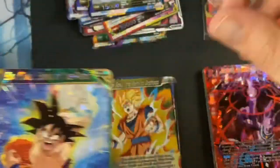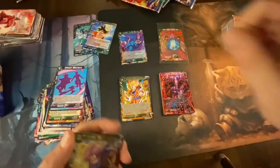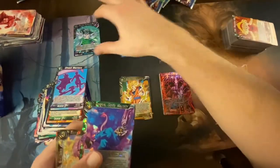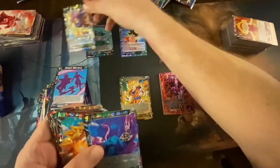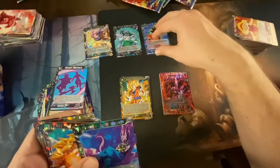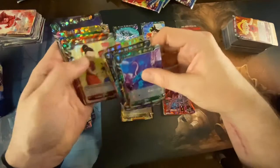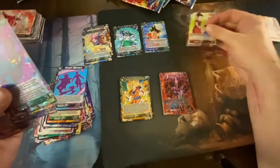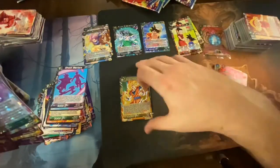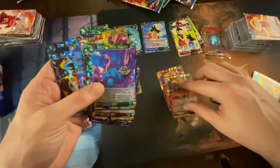So we pulled doubles of a few things: Sun Goku, Dr. Lychee, Trunks Saiyan Majesty — we got two of those. I pulled one and you pulled one. Sun Goku Spirit of the Planet again — one each. And another Dr. Lychee. Chi Chi and the great ape doubles confirmed. Let's move all these super cards out of the way — the foils — and there are our doubles for the Great Ape.